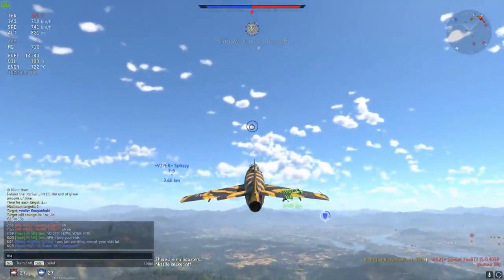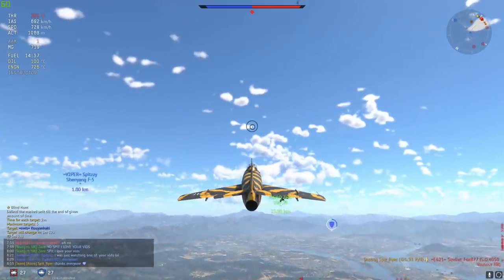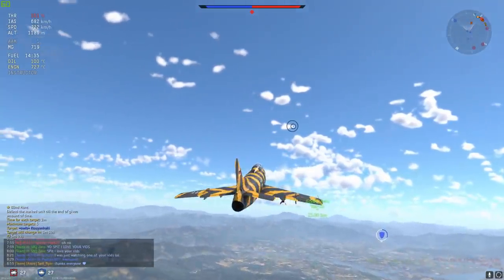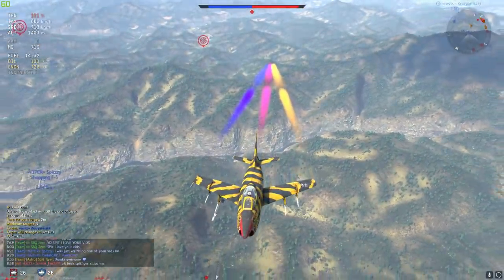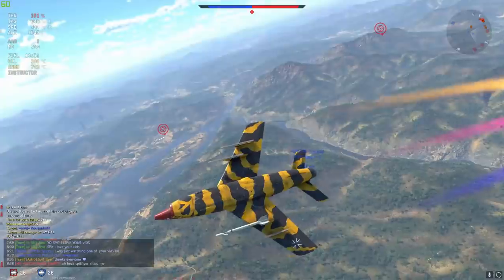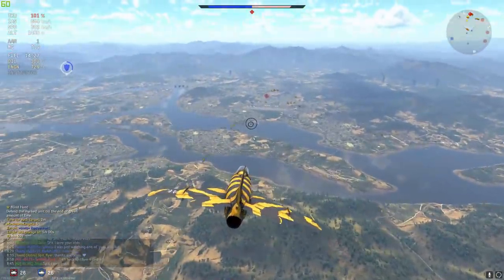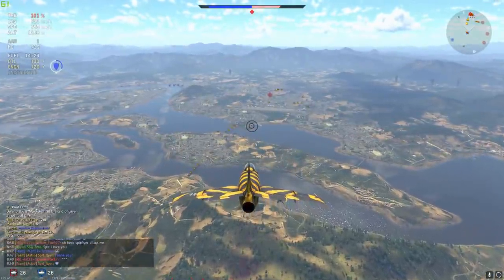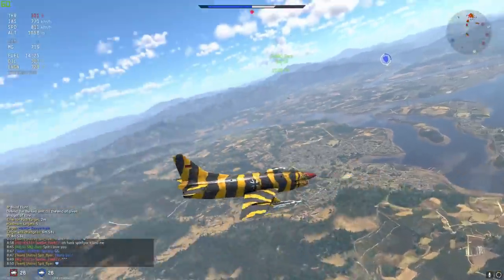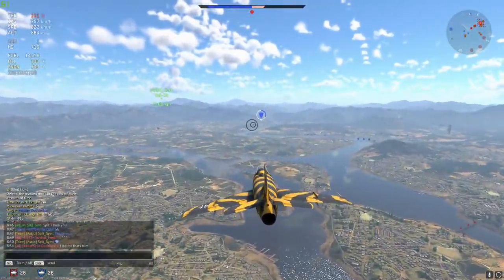This is the type of stuff you can do in the G91 R4 — in fact, you can do this on almost any other G91, even the ones without missiles. The way the G91 works is it's really light, it accelerates really well, and the guns aren't really meant to get a one-hit kill. You're meant to work your opponent down, get them nice and slow, and then finish them off with a bit of gun time. That's what makes the G91s so special for me.